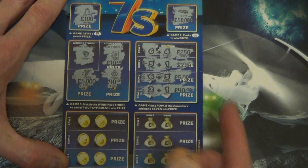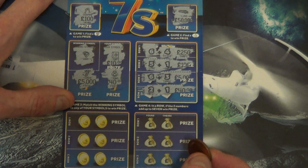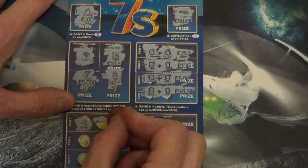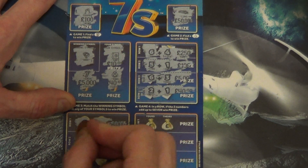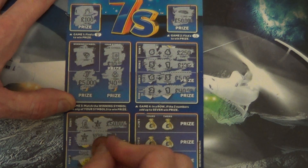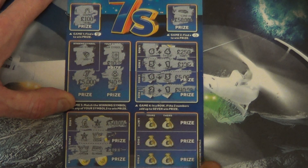Some people like to see the prize money, some people don't. Game five in a row, match two symbols to win the prize. Bonsai, it's a store. Store. Crown. Crown. Silver ball.